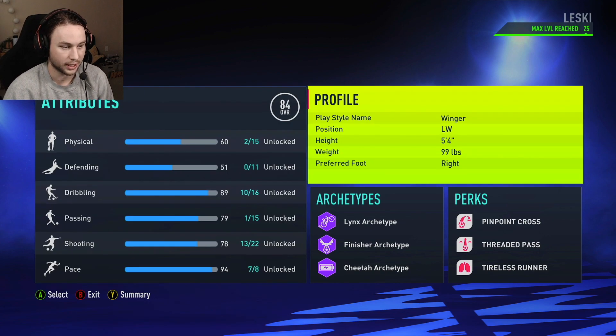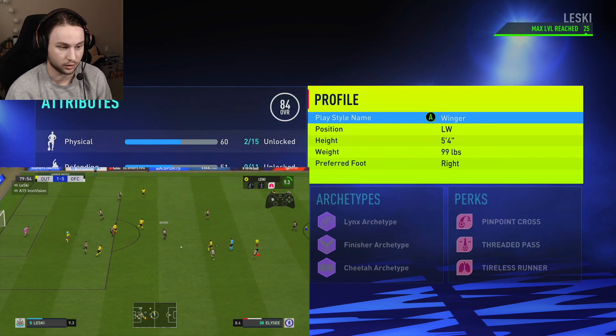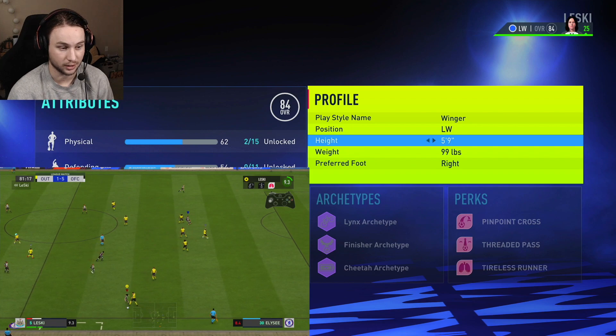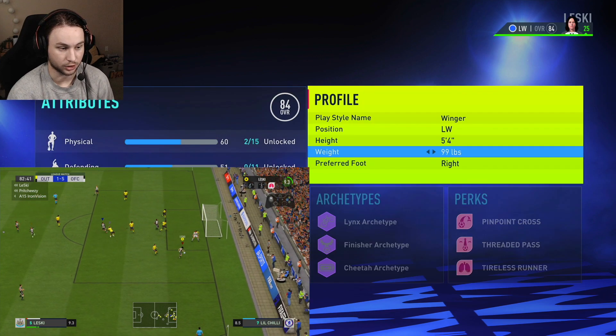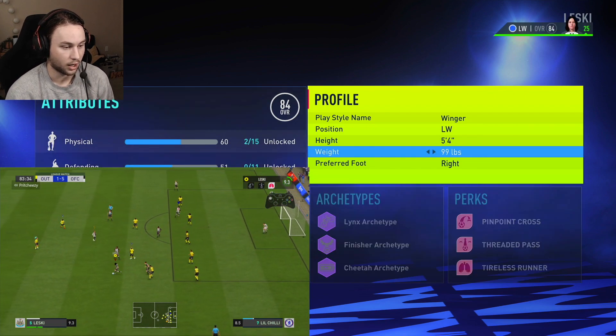Looking at the height and weight, you can go a few ways with a winger build. I decided to go as small as possible — 5'4", 99 pounds. There are some downsides: you're a little bit faster and the dribbling and agility are better, but when it comes to finishing, going taller actually improves it. So you don't have to go 5'4". I could recommend 5'8" or 5'10", or even six foot, just keep in mind agility and pace will be lower. I went 5'4" and 99 pounds for the high agility and faster pace.